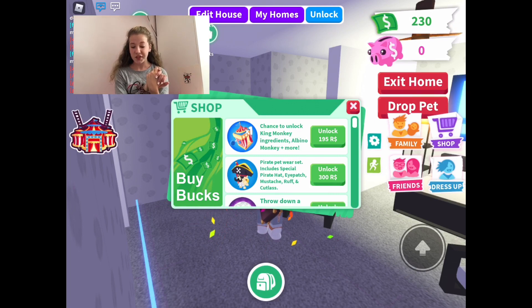The next item is the Pirate Pet Wear Set. This includes a special pirate hat, an eye patch, a moustache, a ruff, and a cutlass. I think for the price it's a bit much, but it's so cute on the animals. You can get quite a lot traded with it and I definitely recommend it.